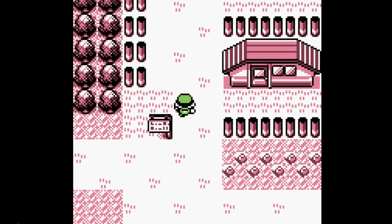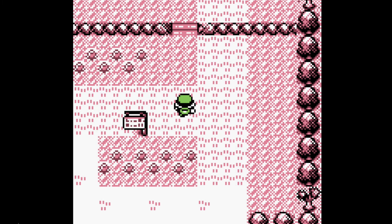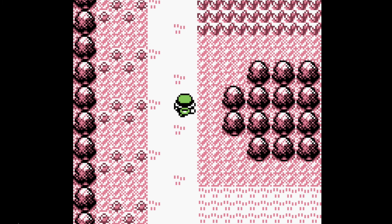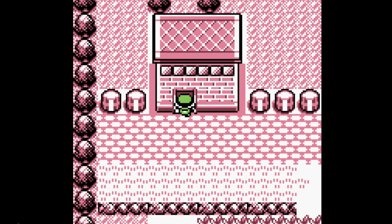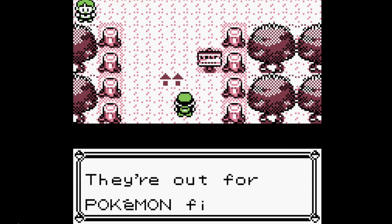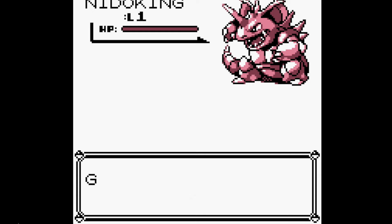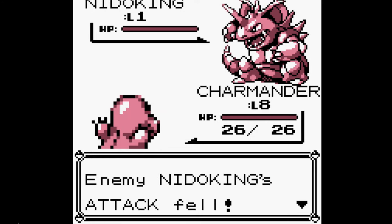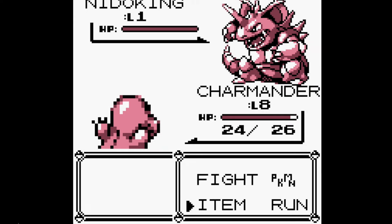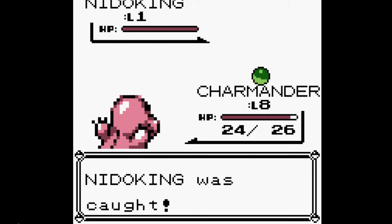Okay, so back to our glitch — we're going to head back to Viridian Forest and we're going to avoid any wild encounters or battles with trainers. Once we head into Viridian Forest something random will be said and then it'll start flashing a wild encounter, and that should be our Nidoking. Okay, here we go, the moment of truth. There he is — a level one Nidoking! I'm going to use Growl and then throw Pokéballs until we catch him. He only took one Pokéball — how lucky can we get?